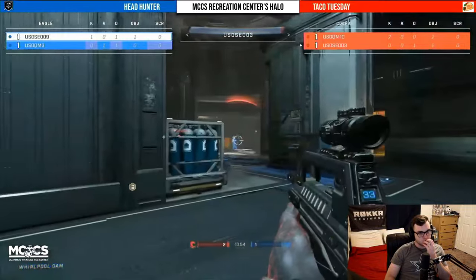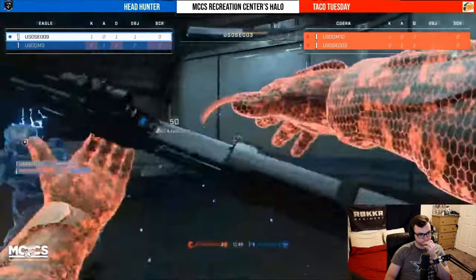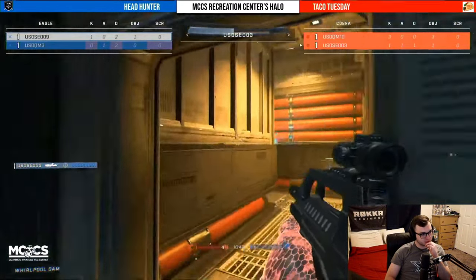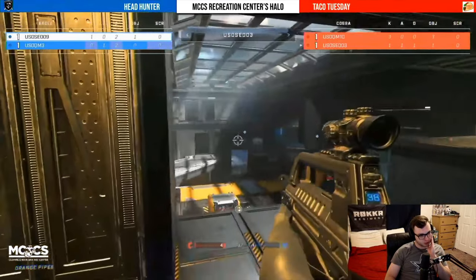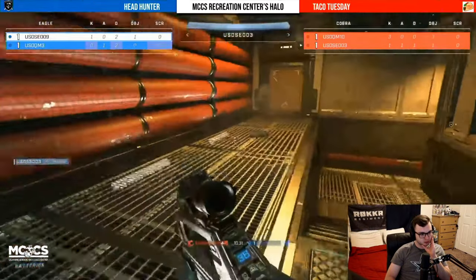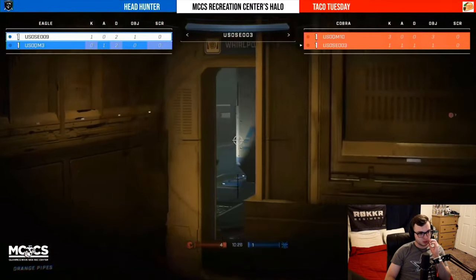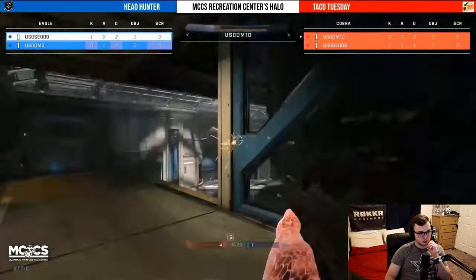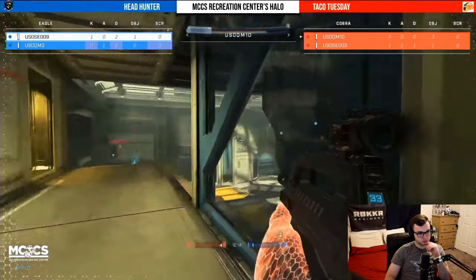Both squads right now are playing extremely passive, playing their lives very well. The way these teams are playing it right now, it's going to come down to time at this point. If you're going to play this passive, that's not going to be great for the team that's down — right now Taco Tuesday find themselves with the advantage. If they get a couple more kills they can really slow the pace of this game down and have that time be their best friend. They're playing very well, up four to one.